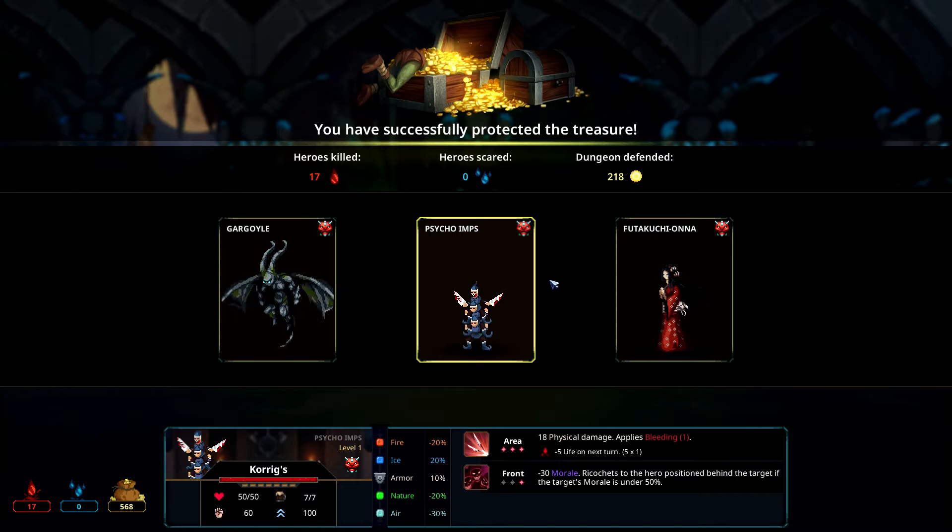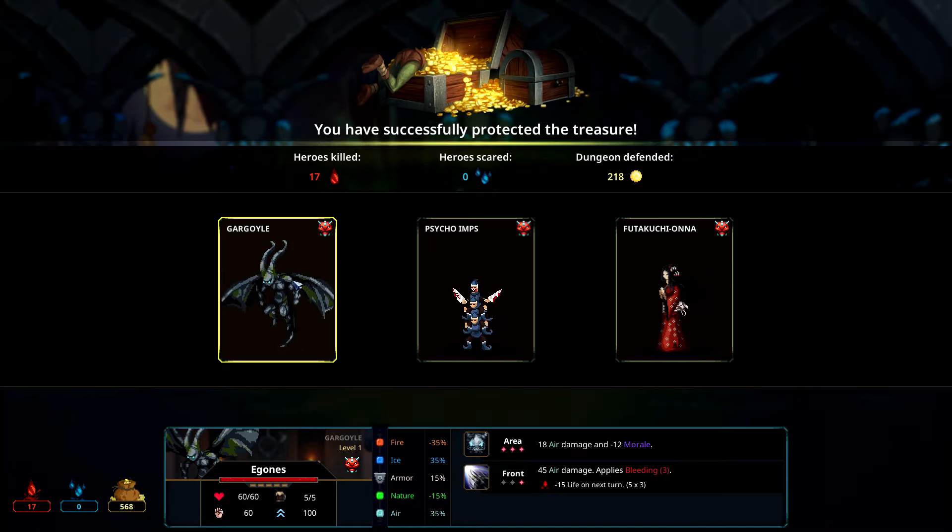I've never seen some of these — psycho imps! I've got to check this out. Gargoyle we've seen before, but that gargoyle is cool looking — look at those horns, it's ripped. This gargoyle hits the gym for sure. Gargoyle area hits all enemies — 18 air damage and negative 12 morale. That damage is not great. Front: 45 air damage applies bleeding times three — that's a useful ability. But only 60 hit points and 5 morale. Not the best there.